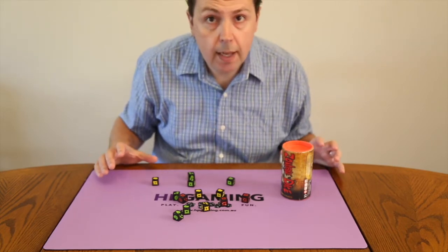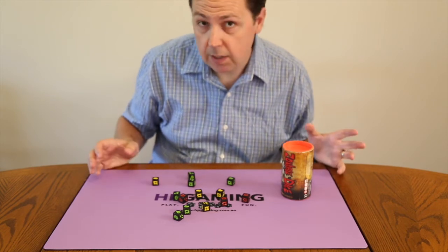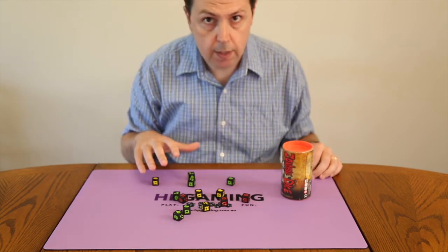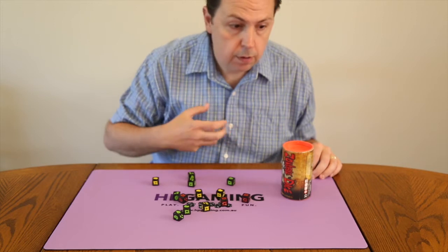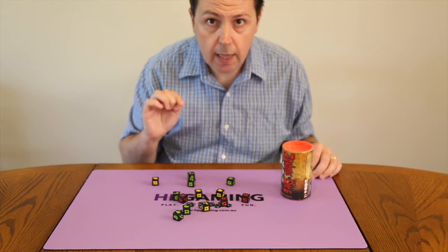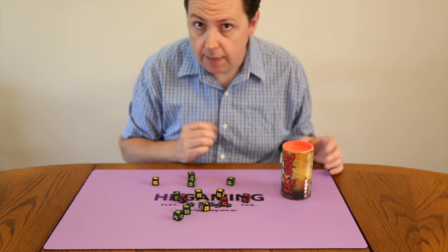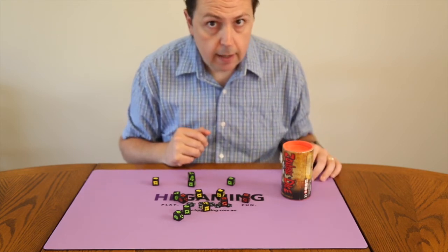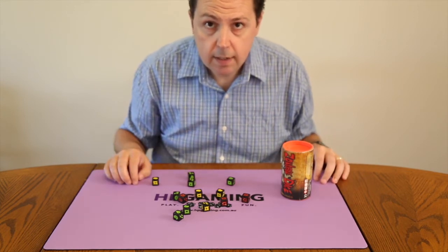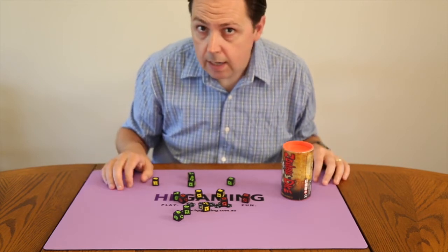The game continues until one player reaches 13 brains. Once that player reaches 13, they trigger the end game — every other player gets one more turn to try to equal or better that score to determine a winner. In the case of a tie, the players share the victory; there are no tiebreakers, and it's considered quite the feat to replicate a score, particularly if you're only on four brains and manage to reach 13 in a single turn.